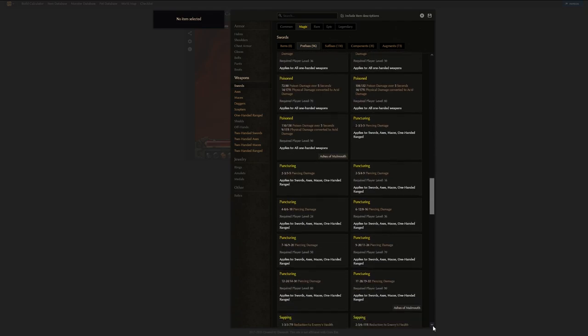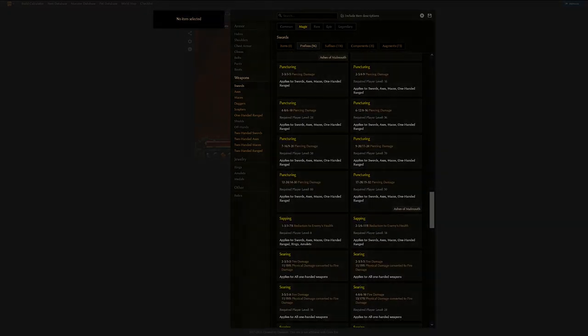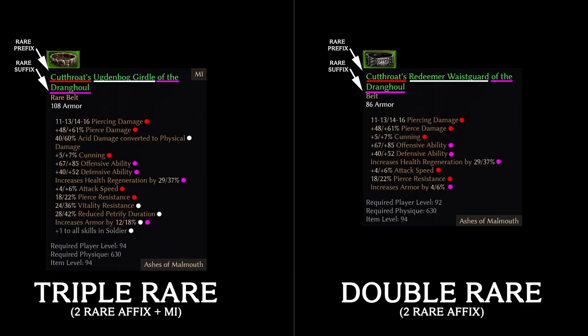You can also use a mod like Rainbow Filter to understand the items in this game a little bit better — I'll leave a link below. When the prefix and suffix are both of rare quality, which tend to be more powerful and packed with stats, you can find yourself a pretty good item. When the prefix and suffix are both rare on a monster infrequent green item, then we get a really good item, and we tend to call them triple rares. In many cases, they can be more powerful than legendary items.